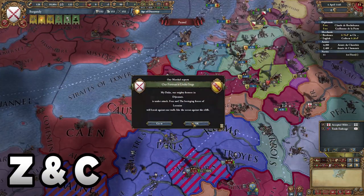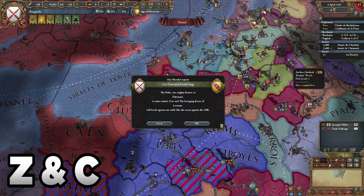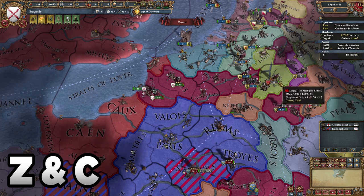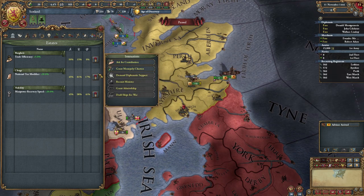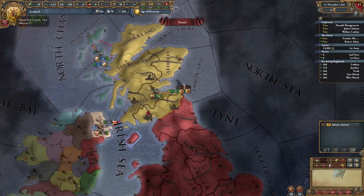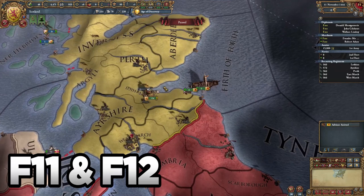C and Z are used to confirm or dismiss on the black background pop-ups. So when you've just built 39 buildings and cored another 27 provinces at the same time, you can hold down that and clear it in a second instead of getting clicking fatigue. I think hitting enter also does the same thing, but that's a little awkward to reach over to. And here's the most useful one: F11 is for screenshots, and F12 is for Steam screenshots.